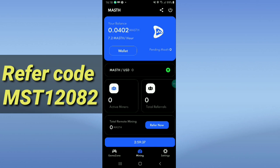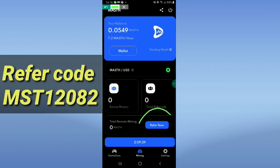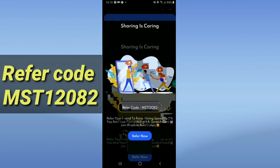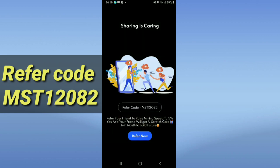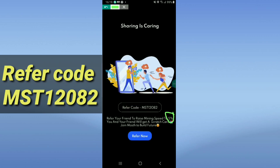You can also boost your earnings by referring friends. Click Refer Now and you will get your referral code. You and your friend will each get a scratch card. Referring a friend raises your mining speed by 5%. Join to build the future — share your referral code.